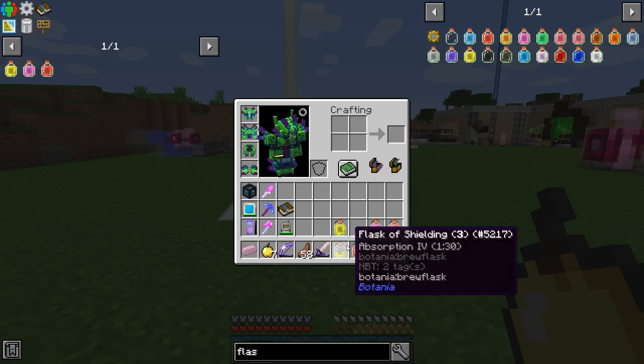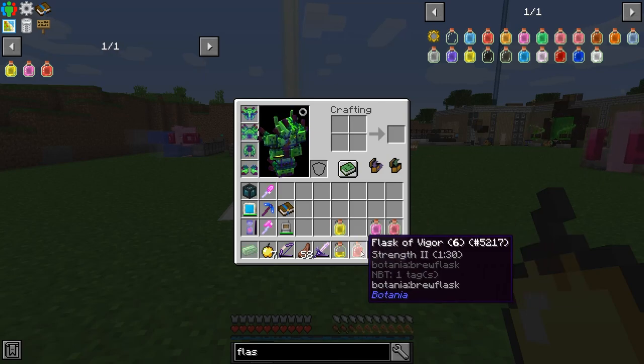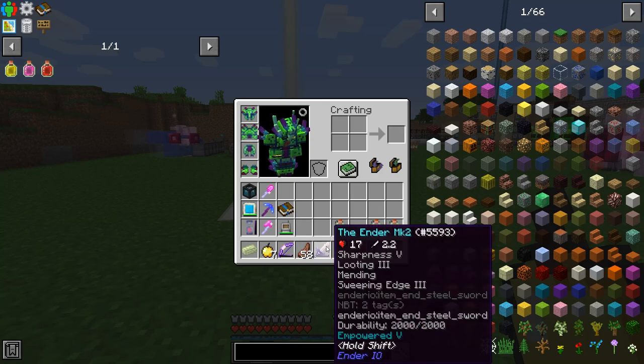I've made some more potions — more absorption, instant health, and regen. I also made a Strength 2 potion. I was going to use Milk to remove the Withering effect, but it takes away all positive status effects, and I couldn't find any other way to get rid of just Withering. So I figured we'll see what happens and hopefully I survive.